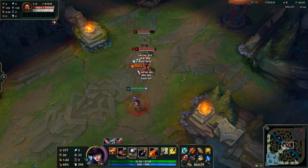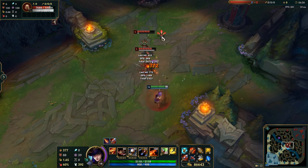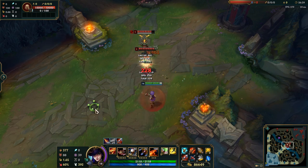This also needs to be turned on when you are trying to farm minions, because always having to attack the one in front can make you miss a lot of CS.